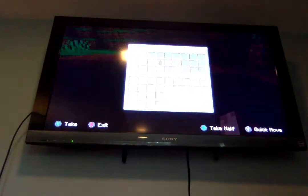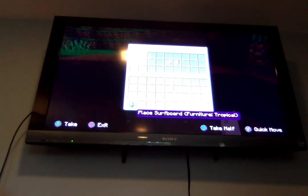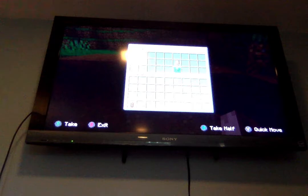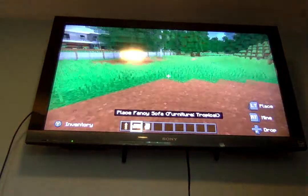For this mod, over here we have our chest with our stuff. I'm gonna be showing you guys — we have a surfboard furniture tropical, a fancy sofa furniture tropical, and a fancy chair tropical furniture. This is gonna be really cool, let's check all of these things out.